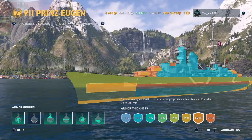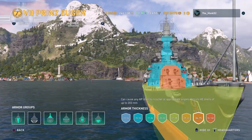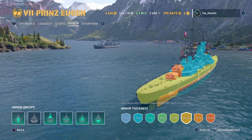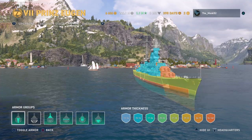The 40mm Icebreaker doesn't cover the whole belt or the whole nose — it just covers the sides of it. But other than that, it's a really good armor scheme in comparison to the Hipper, because the turtleback armor scheme is actually effective. What's really good about the Eugen is that it's not only coated in 27mm — the armor is pretty solid.